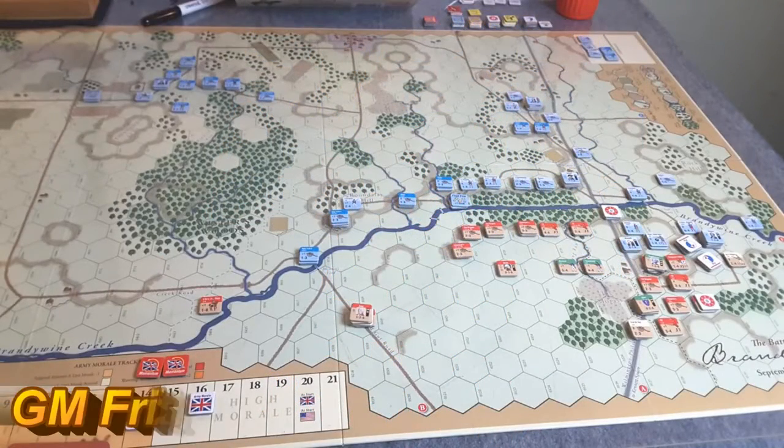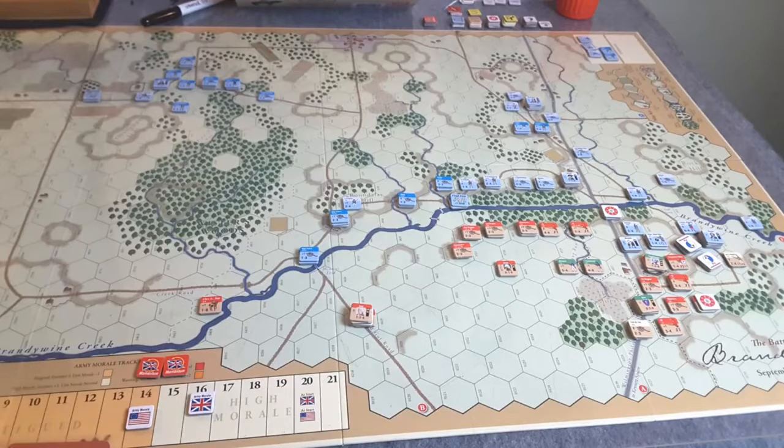Hey folks, welcome to part 9 of my refight of Brandywine using GMT's Great Battles of the American Revolution series. We're at the top of turn 6. The British are the initiative side, they go first, and that'll be followed by the Americans. Let's jump into this game and see what the British are up to.